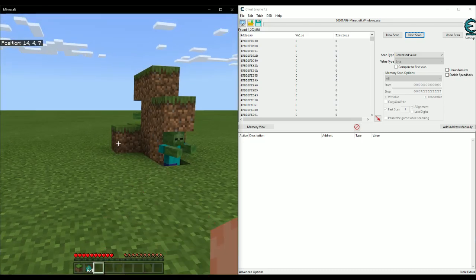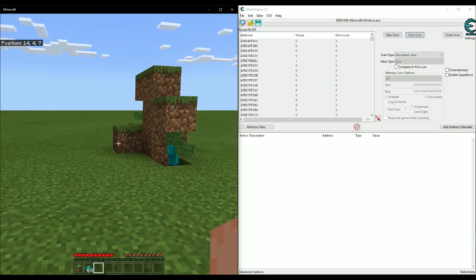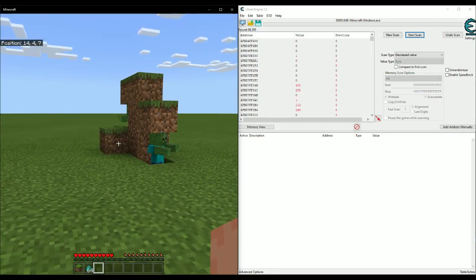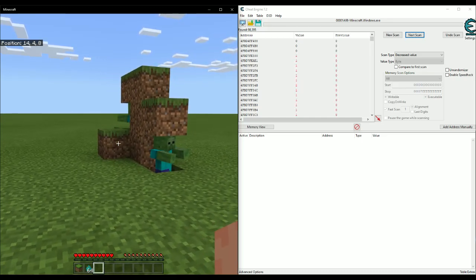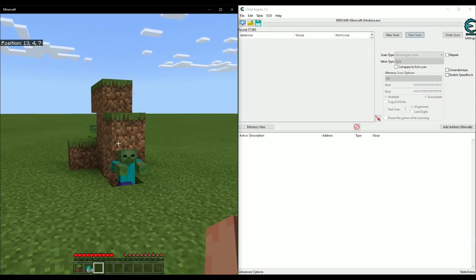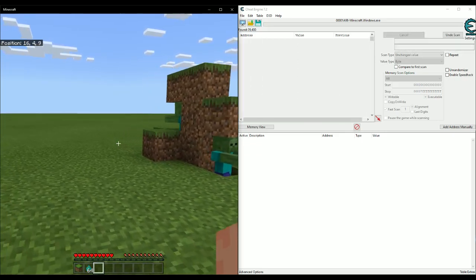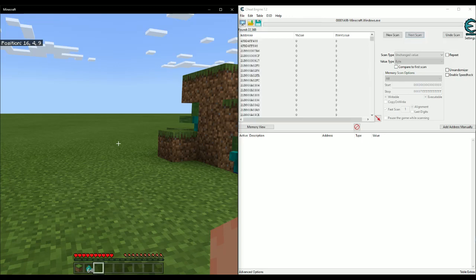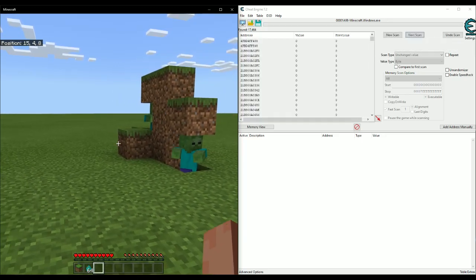Go back in game, hold left click again, search for an increased value because it'll be 1 now. Then let go and scan for a decreased value again. Some addresses are just jittery going crazy, so to weed through those, search for an unchanged value and do some random things other than left clicking. Hold Page Down to scan for an unchanged value — still going to be zero because we're not holding left click. Open inventory, close it, open the escape menu, open chat, close it. We're down to around 17,000 addresses.